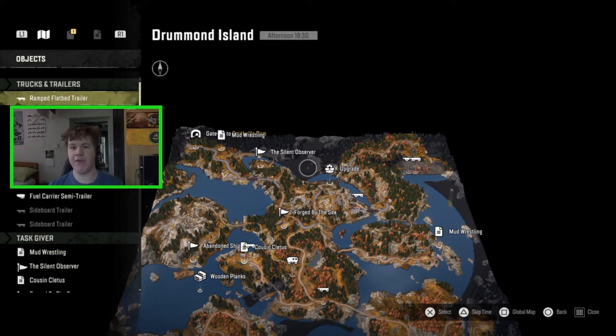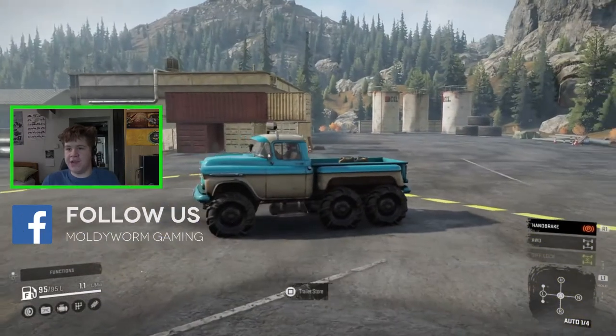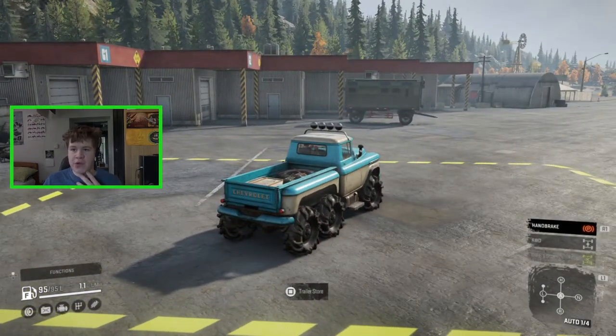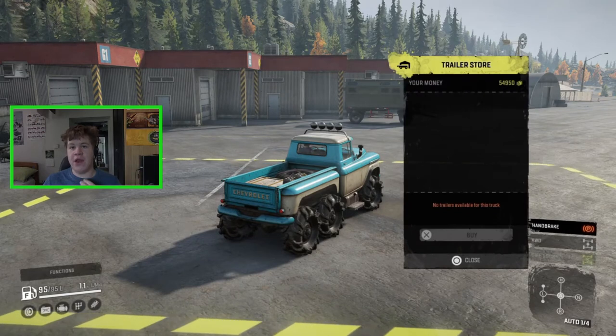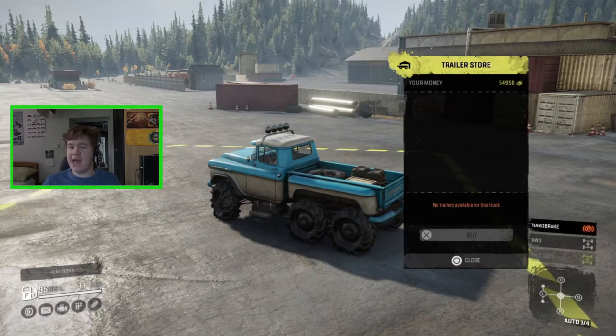Before we set off, I just want to show you one thing. We're outside in Black River here, just at the trailer store, and I wanted to test whether we can actually tow a trailer with this thing. Unfortunately no — you're not able to pull a trailer with the brand new Apache. That's a little bit of a downside; you'd at least expect them to add a tow bar given you're paying extra money. So just so you know — if you're wondering whether to buy the Apache — it doesn't have a tow bar.